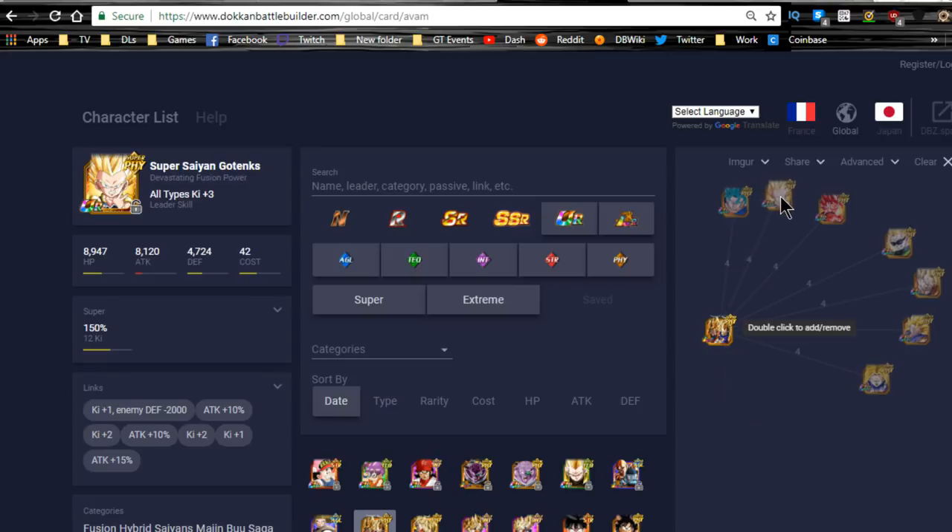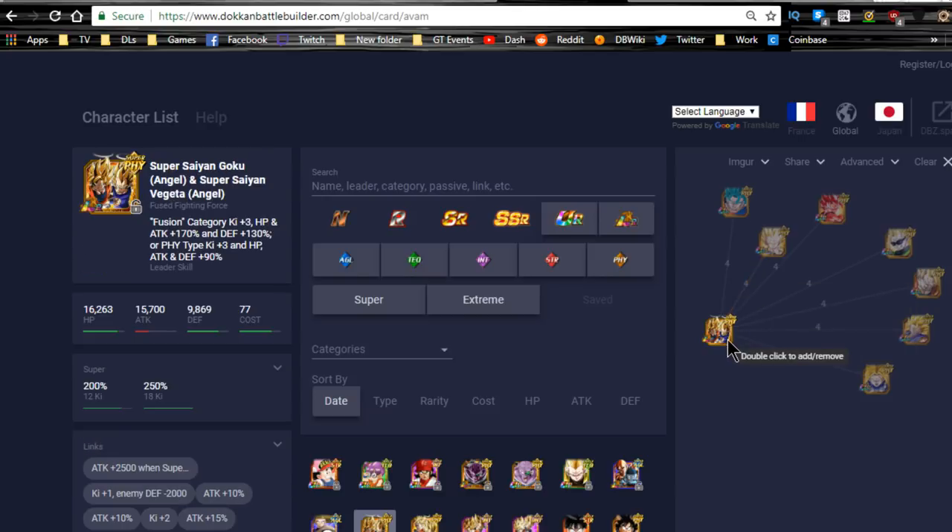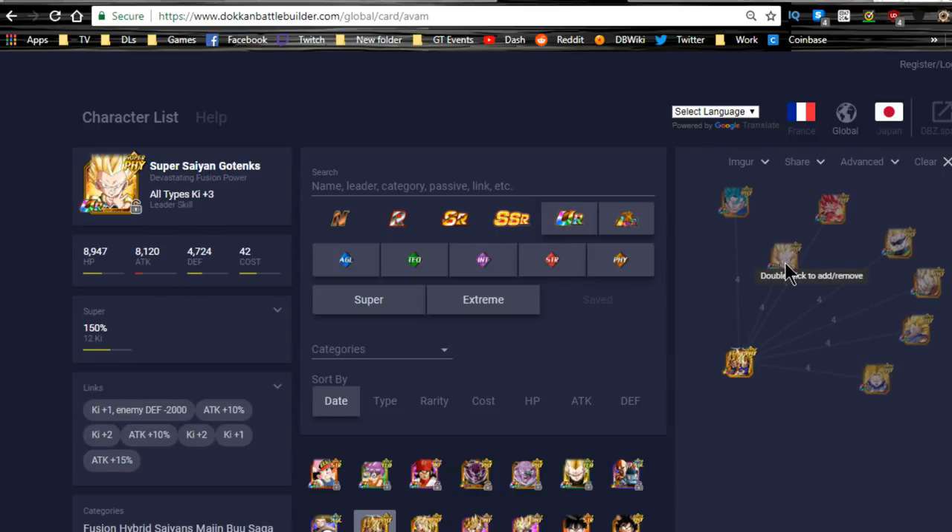And then you have Gotenks up over here for 4 link skills — Super Saiyan, Prepared for Battle, Fierce Battle, and Golden Warrior — 3 Ki and 25% attack. Now, if you're running him as a leader, just remember this guy is getting the 170 buff — the attack and HP plus 170, and defense plus 130 — because he is a Fusion category card. So that's going to come into play very much.